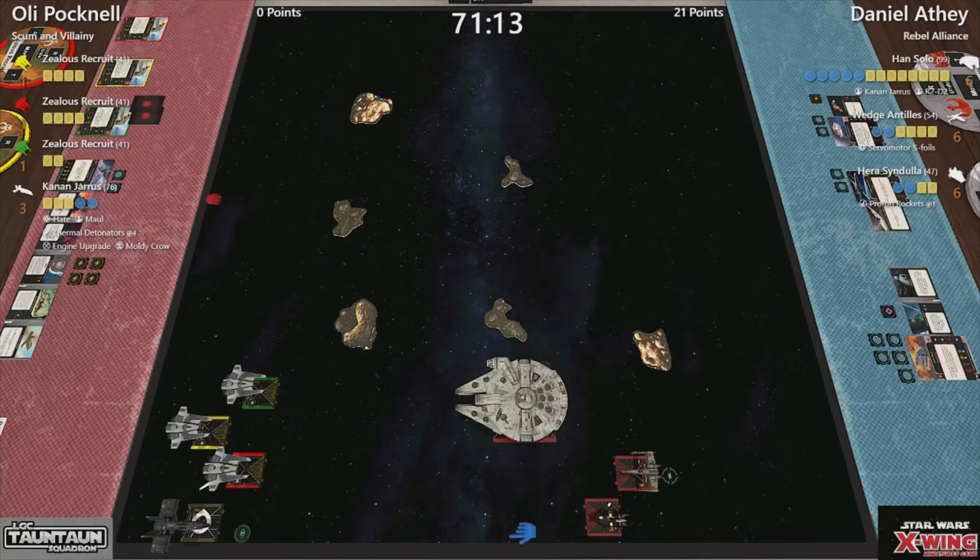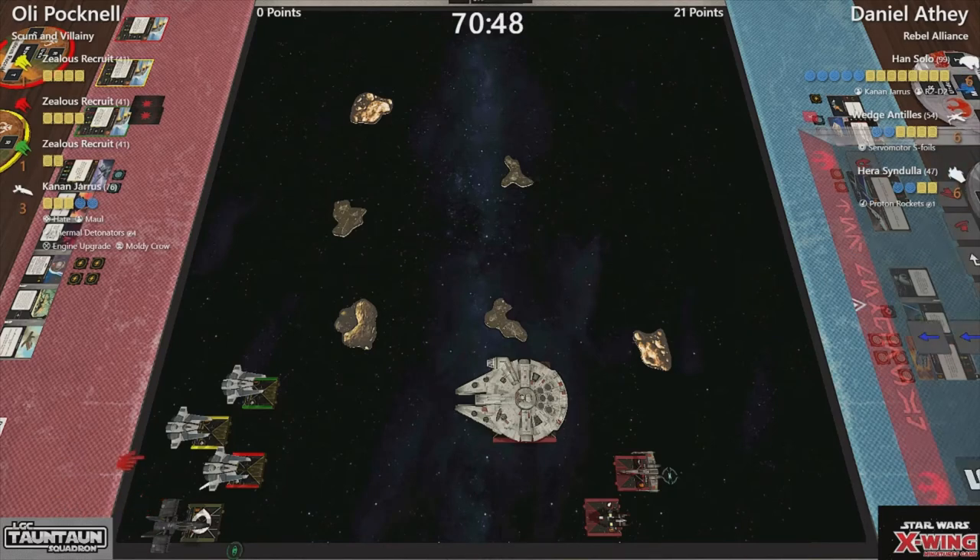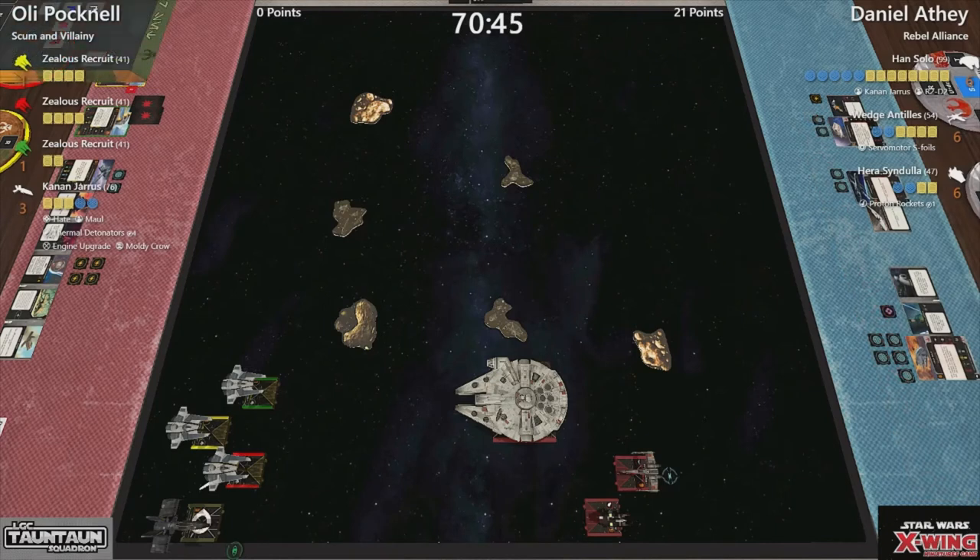That's half points on green already. Kanan with the Moldy Crow can keep up to two focus tokens on his Hawk. Brilliant pilot ability — he can spend a force to make attackers lose attack dice, which is why Han should have been rolling three and didn't, as he'd spent the force. Maul also gives him a second force.